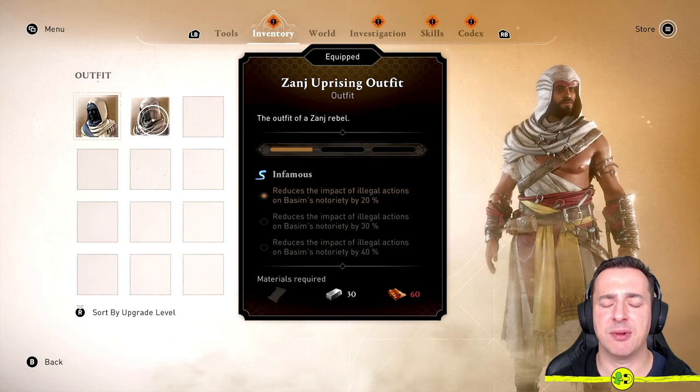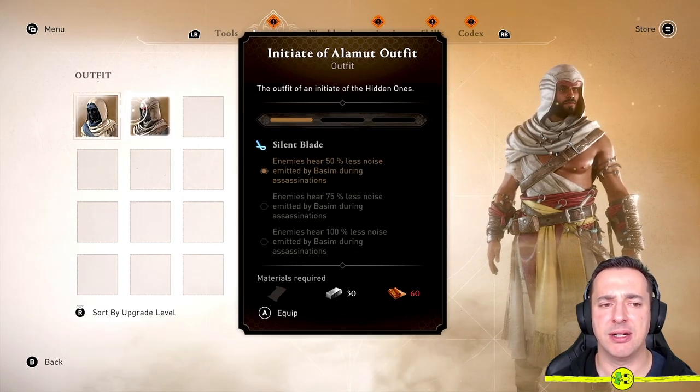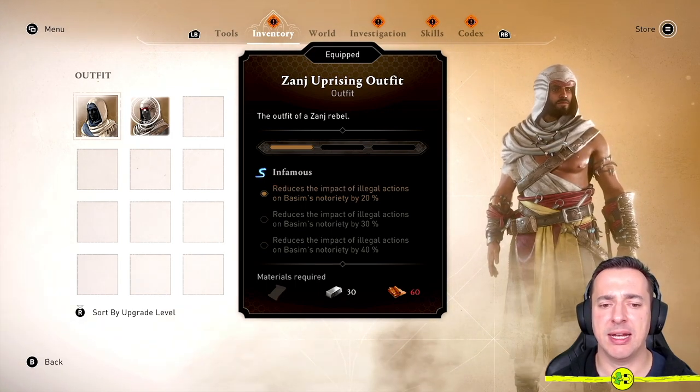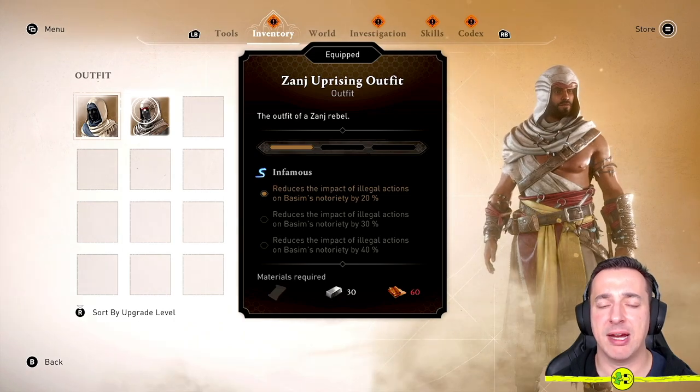Each one of these outfits will have a certain thing if you can get yourself up to a certain level. So you can see as you upgrade it, you can get further increases to those skills, but you need to find the diagrams to upgrade each of the outfits.